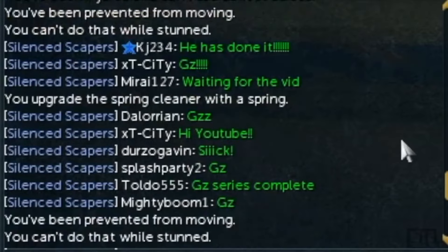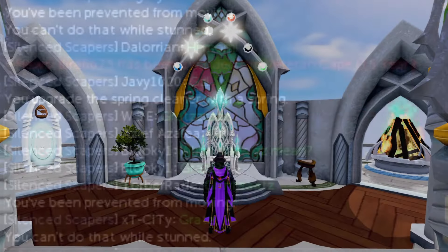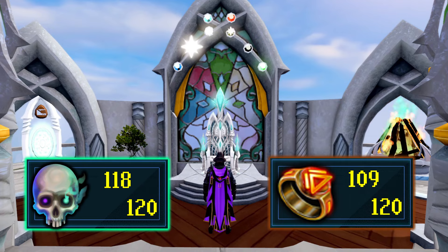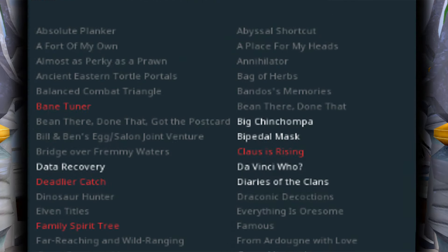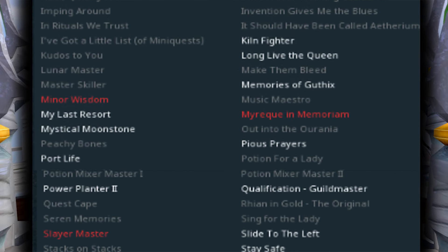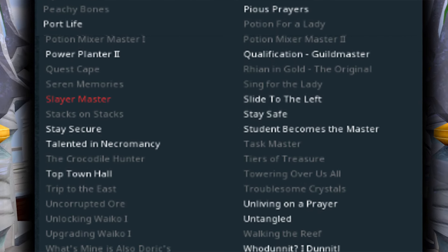Looking at my next goal, I realized the Completionist Cape is within reach. I have only two skills left to reach the true max at 120 — Necromancy and Dungeoneering — but I have many other Completionist Cape tasks that still need to be done, including the Quest Cape and the Taskmaster achievement. This is my journey to Completionist.